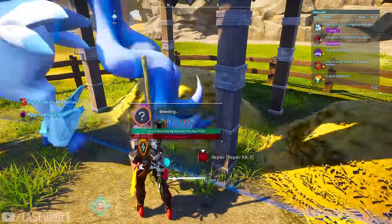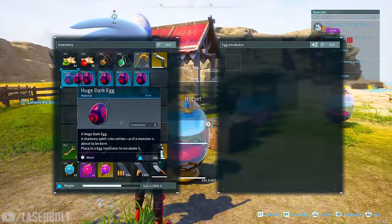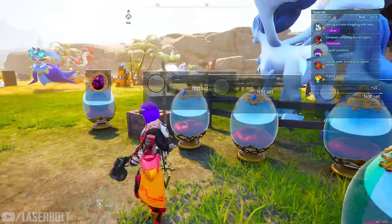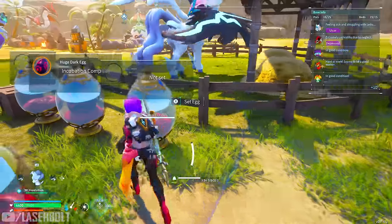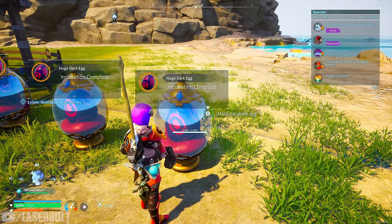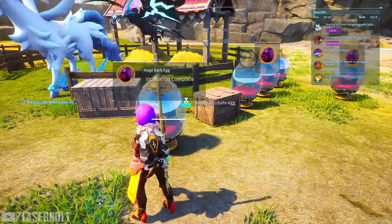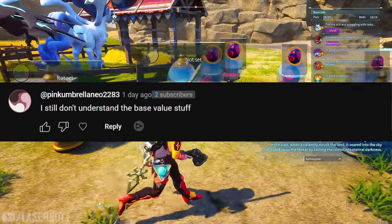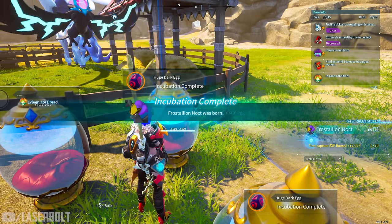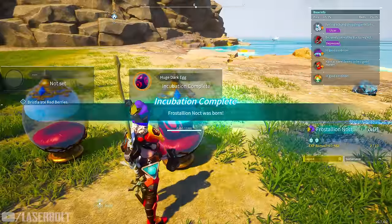One of the most important things in Palworld is being able to identify if you have the strongest and most powerful pal in your inventory. When you have multiple pals, how do you determine which one is the best? Based on questions from my previous video, we decided to make this more advanced breeding guide to help you identify and know how to get the maximum base stats for your characters. For example, one viewer asked: is it better to breed or condense? Another said they still don't understand the base value system, so drop any additional questions in the comments below.